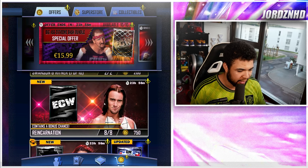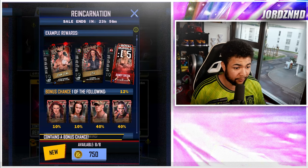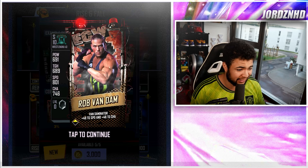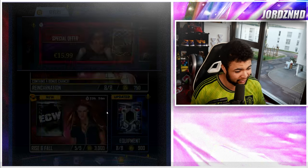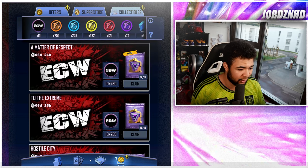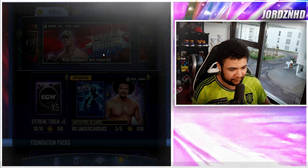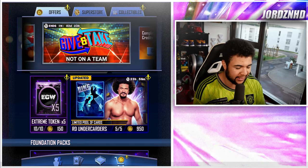You've also got the reincarnation packs which give you 12% odds on these cards. Then you've also got the rise and fall packs — there's a 3K option. It gives you pretty much a guaranteed shot; the likelihood of you getting RVD is 47%, which is quite high. You've also got the ECW tokens in the store as well if you guys choose to buy them. You've also got Walk the Ropes — one of my favorite pay-to-win game modes in the game — that's back, so obviously that's awesome.